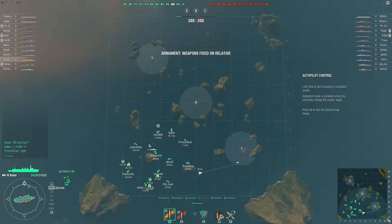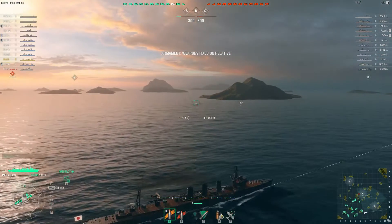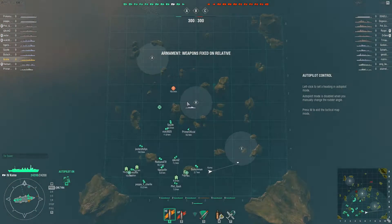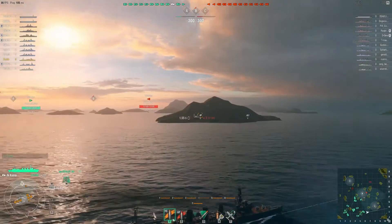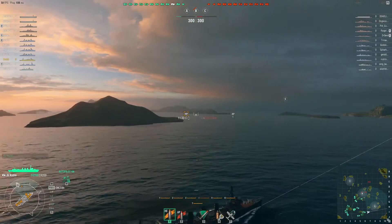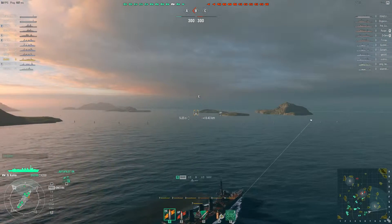If these guys with the Hoshos - these carriers - manage to drop some torpedoes. The Suijo has one fighter squadron. Do I'm gonna have company here at C? We'll find out, let's unlock the guns so we can start moving. I see a destroyer at B. Dive bombers incoming, so let's launch that fighter support.